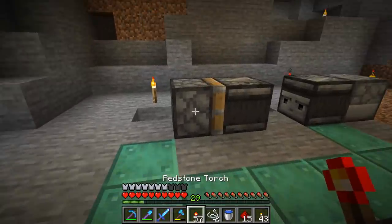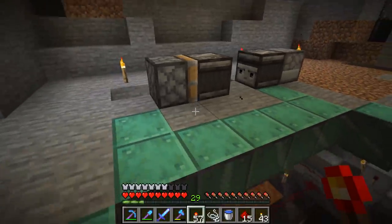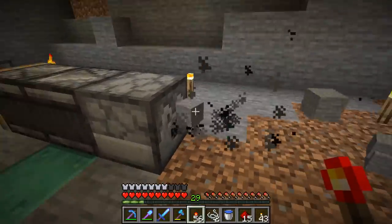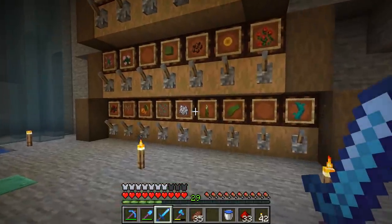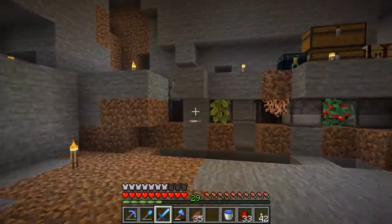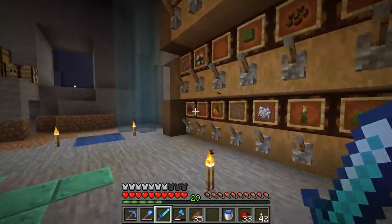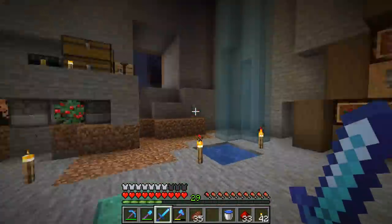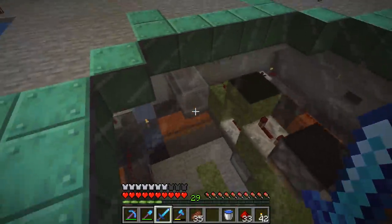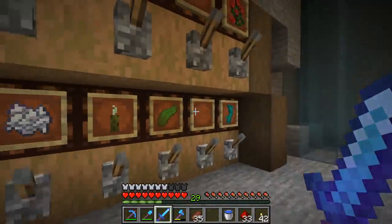Bone meal farms are very small and simple — they all operate under the same basic principle. You need a clock: if you put two observers together they create a clock, and you can turn that on and off just by extending a piston. They pulse into a dispenser with bone meal, and that grows something. Our goal is to build all these farms, cram them into this tiny room, and hook them all up to the control panel, with a lever indicator light for each.